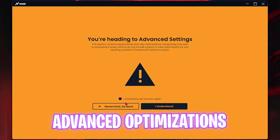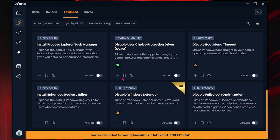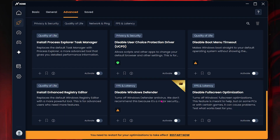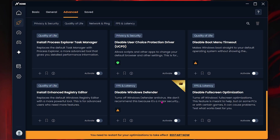Once all of that is done, head over to the Advanced tab, click 'I Understand' to proceed. All of these settings are feature-breaking and I would not recommend tampering with any of them, except possibly Disable Windows Defender — this completely removes your antivirus, which I highly recommend against since it protects your PC from malware. However, disabling it does gain you extra performance by reducing background processes.